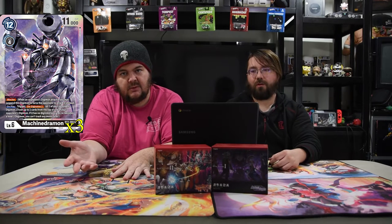Next we have Machinedramon. He is a level six as well — a 12 drop, 11,000 power. He digivolves for four on digivolution, but we don't do that. He's got blocker, and his on-play trigger is de-digivolve two. So he can de-digivolve two of your opponent's Digimon down two levels, which is really disgusting. Super gross. Because you're going to give them all the memory in the world to play their stuff, so they're going to go to mega really quickly — and you just play this dude and de-digivolve that back down two levels. Just wasted all those cards.